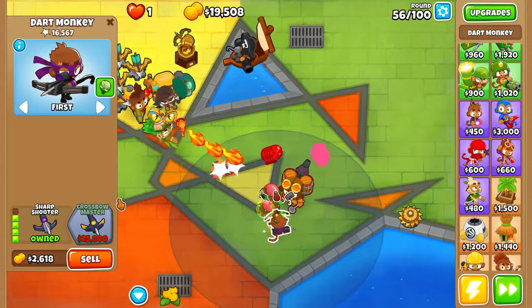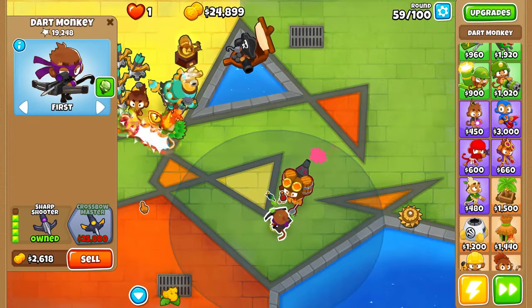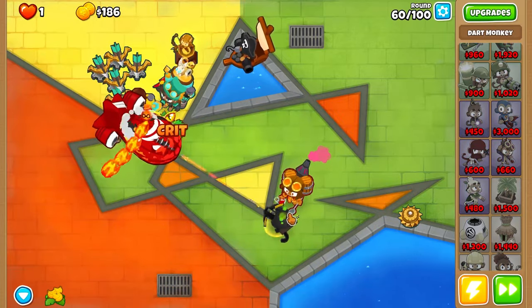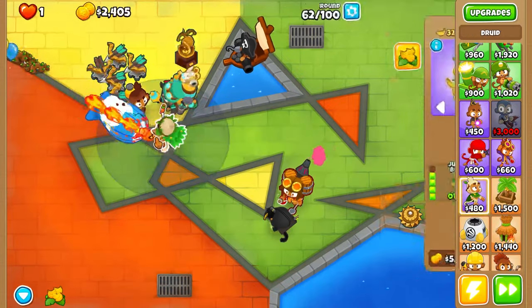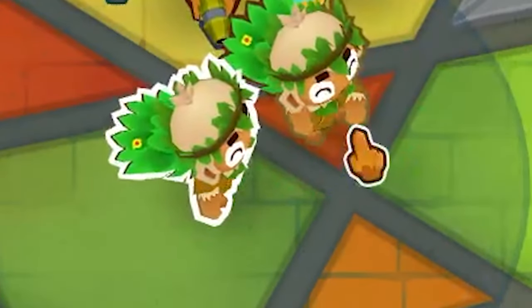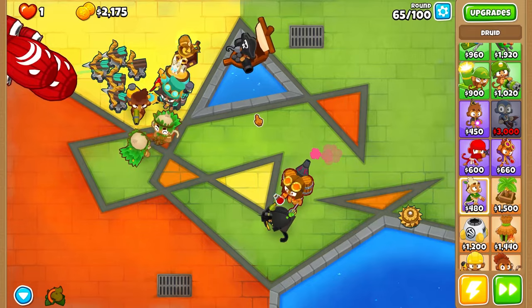We need help. I say we can use invisibility potions on this Druid, and add chili fire on this guy. Five more rounds - we got the BFB coming in at round 60. We have to prepare really, really hard for this one. I don't know if we can actually do it. Can we get Crossbow Master beforehand? I think so. Now I might just have to use him though - he's kind of overpowered. Crossbow Master right about now. The best path for the Dart Monkey without a doubt.